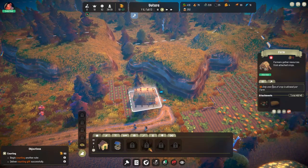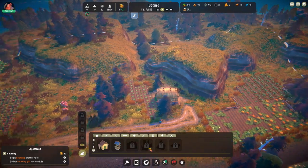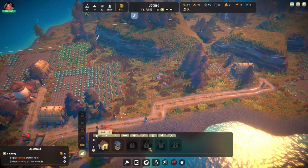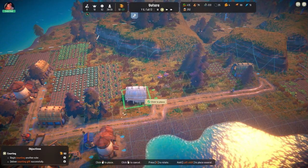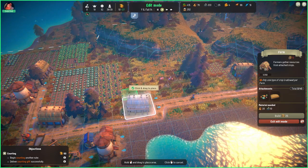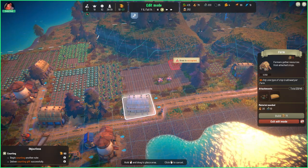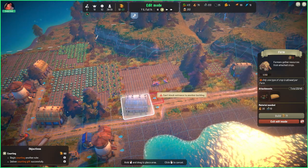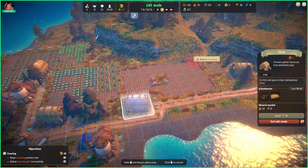I don't want to demolish those really — that's a bit of a problem. I wonder if we put another farmhouse here and make it wheat. Build that.